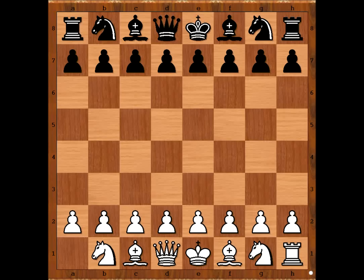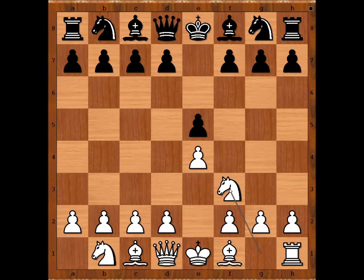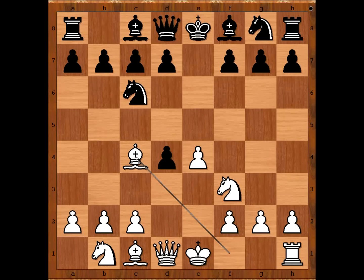Siegbert Taras had the white pieces, and note that he is missing the rook on a1. Taras started with e4, Rundberg played e5, knight to f3, knight to c6, d4, e takes on d4. Bishop to c4 — this looks like the Scotch Gambit, doesn't it? Scotch game. Bishop to c5.